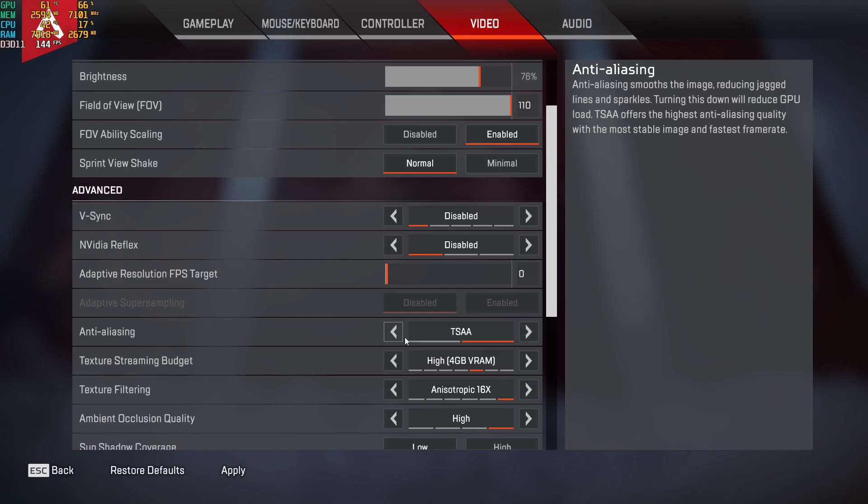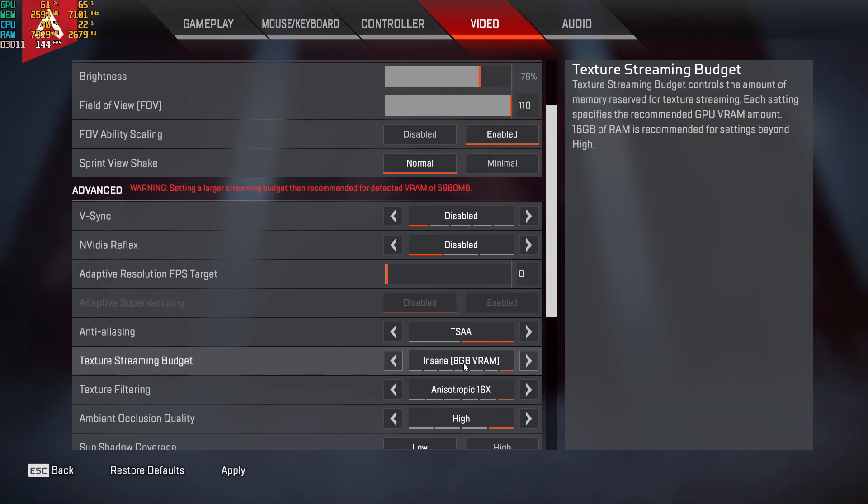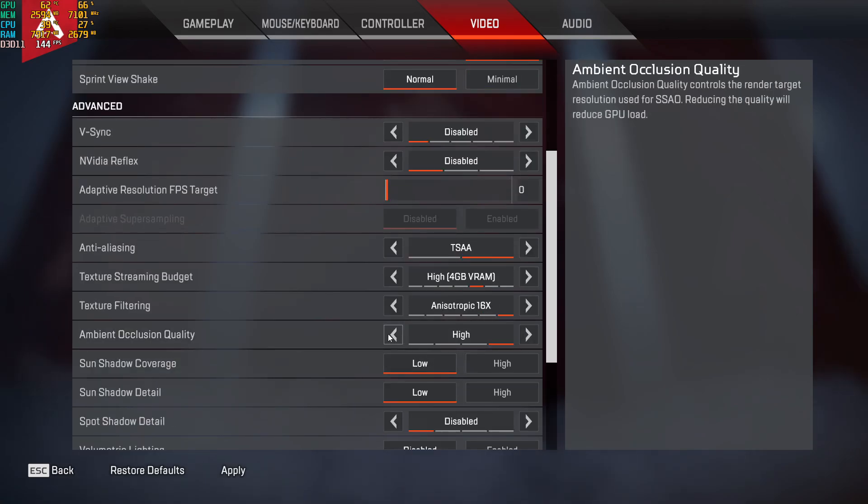For Texture Streaming Budget, this plays a very big role. If you have an 8 GB graphics card, change it down to 6 GB. A 6 GB card — set it to 4 GB. A 4 GB card — set it to 3 or 2 GB. A 3 GB card — set it to 2 GB or the very low option. For ambient occlusion quality, I keep mine on high; if you have a lower-end card, set it to medium or low.